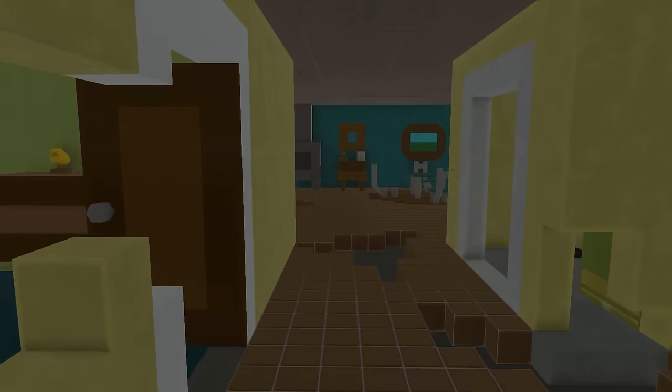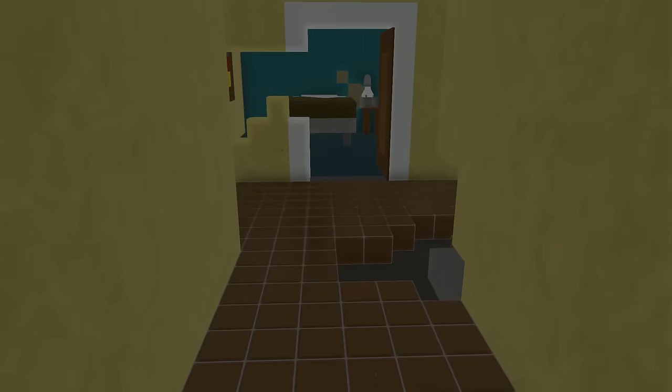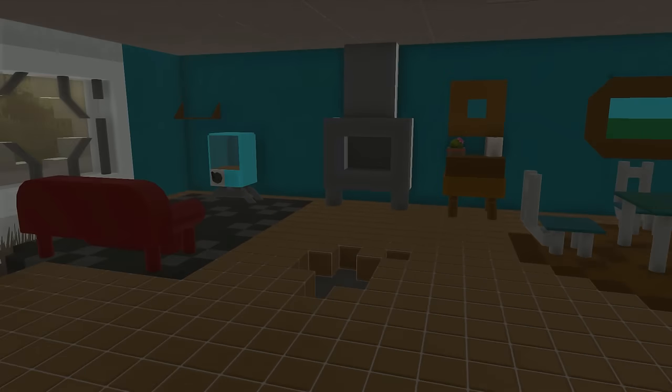Back here we have a kids' room or something, with a bed frame against the door — maybe defending from something. And then back here we have another little storage room — pretty simple, nothing much going on in here. That's pretty much it for the house, but it actually isn't all — there is more underneath.